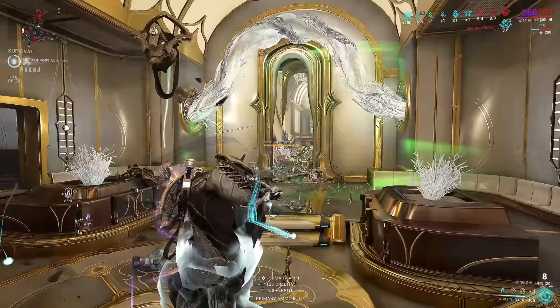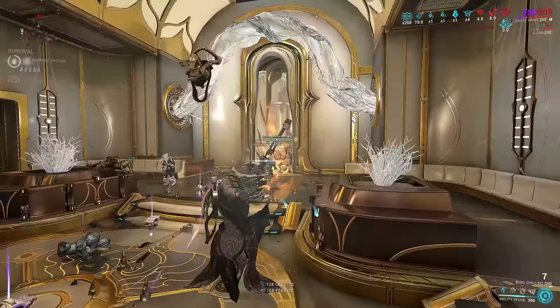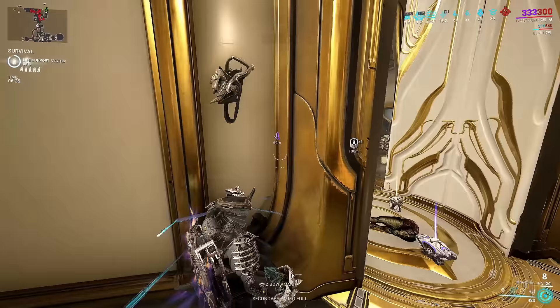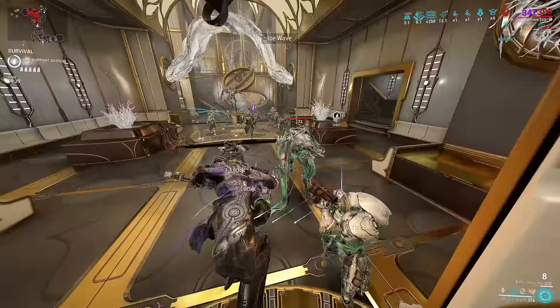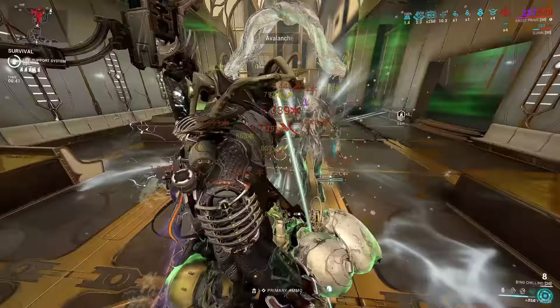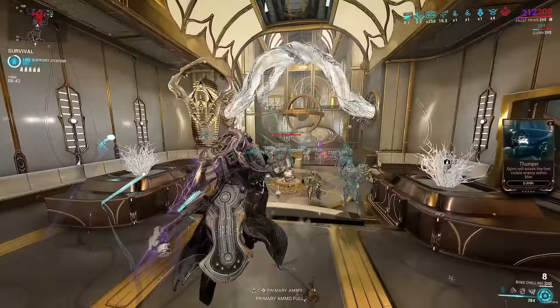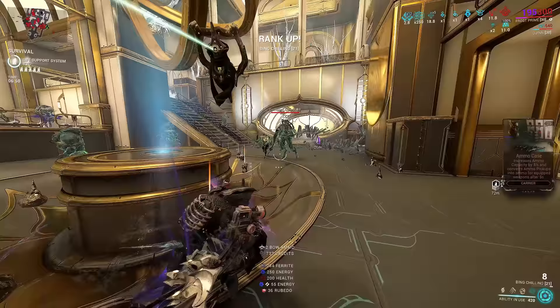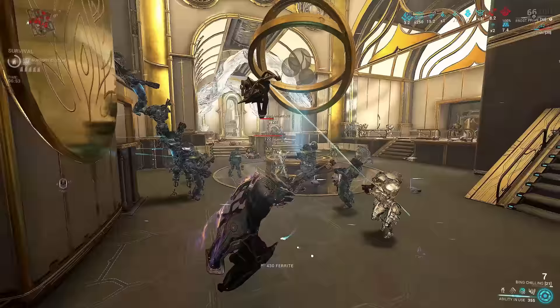What's the rotation of this build? Very simple: make sure they're grouped up, armor strip, and shoot them in the face. If you want an ability round, you can slow them down with the second ability so it's easier to freeze them with your fourth, then group them up with Ensnare. Or for a safer round, cast your bubbles so no one can shoot at you, press four to freeze them, group them up and shoot. As long as they're grouped up and frozen, shoot them in the face — it's that simple.